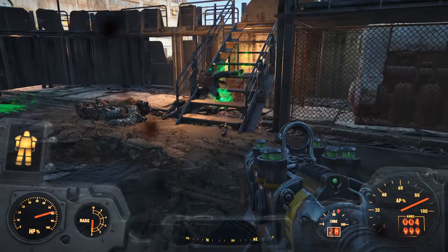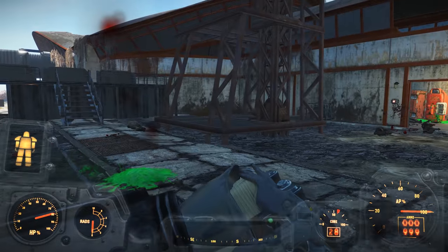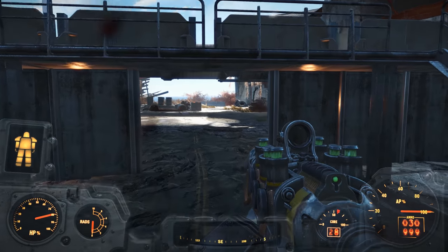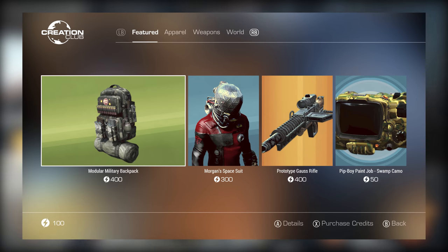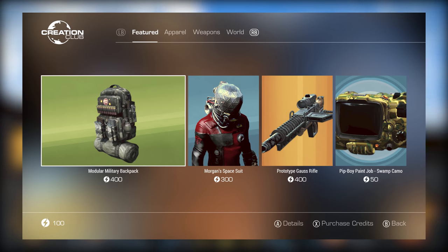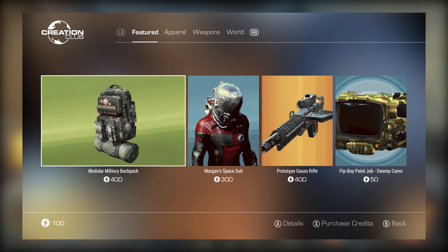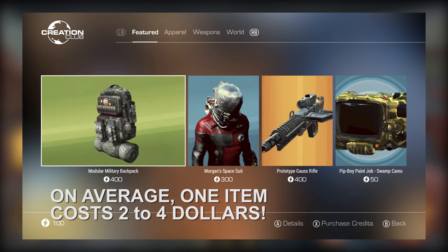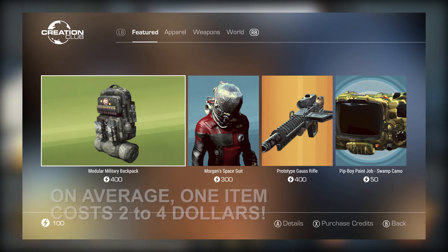So in a certain way, it's safe to say that per every 100 credits, you're spending a dollar. Now if you visit the Creation Club page within Fallout 4 itself, you'll notice that the vast majority of items are priced around 200 to 400 credits. And given that 100 credits is roughly $1, you're spending anywhere from $2 to $4 on average per item offered through the Creation Club.